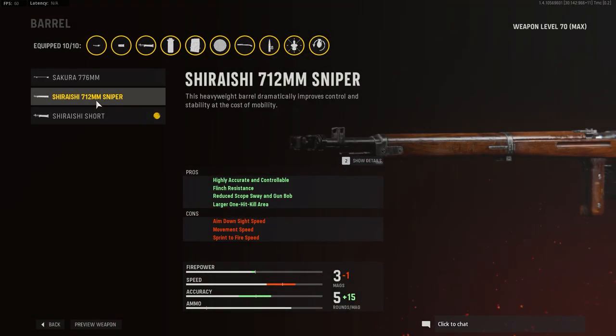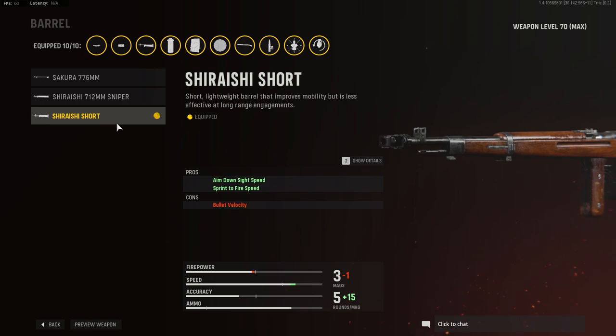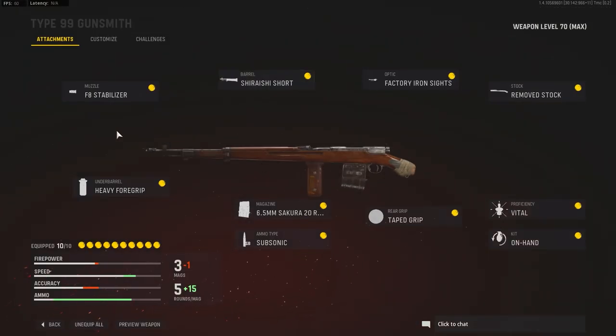For the barrel, there are two different options. You can either run the Shidashi 7-12mm sniper barrel, which is for traditional snipers — it gives you a larger one-hit kill area, which is nice, but you sacrifice a lot of ADS, so I don't recommend it if you're playing aggressive. I would actually run the Shidashi short barrel, which improves ADS and sprint-to-fire speed — beautiful for any aggressive sniper.